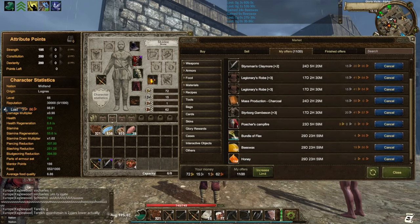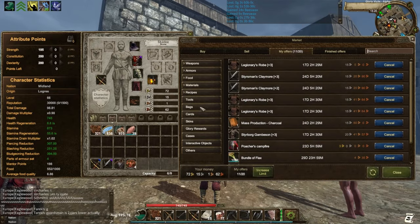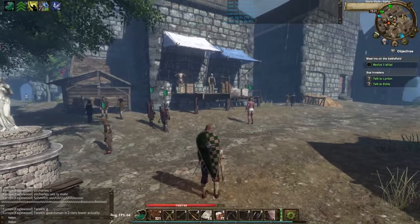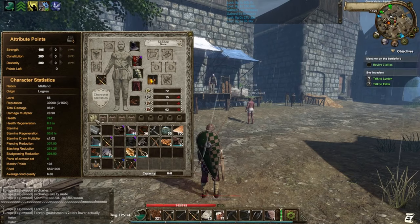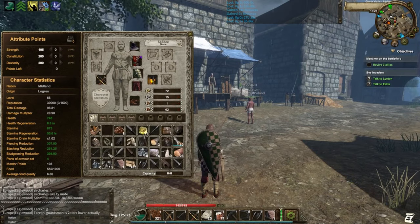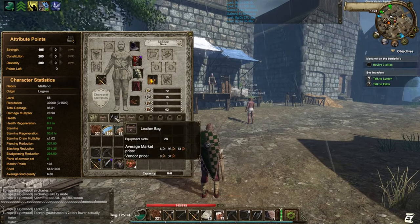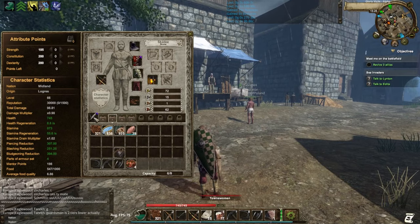That's getting me a total of 69 silver at the end for one hour's work. That's not too shabby — if you're doing this as a beginner, turning 10 silver into 69 silver in an hour is pretty good. This is something you can do consistently, so I'd say do it whenever you've got some spare time — it'll make you money and level up your farming skill.